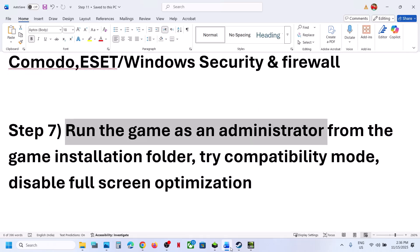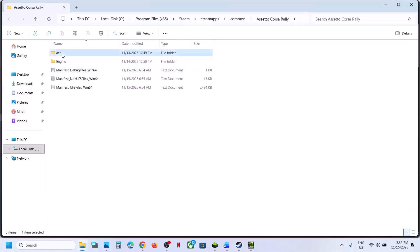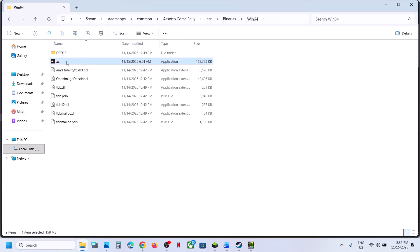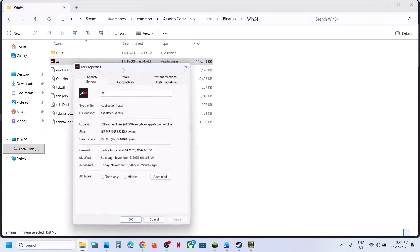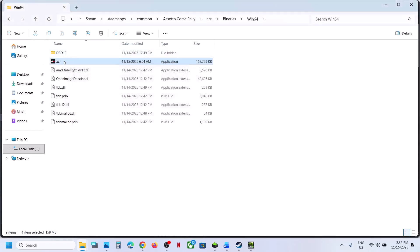The next step is to run the game from the game installation folder. Right-click the game, select Manage, then Browse Local Files to go to the installation folder. Open the game folder, select the game EXE file, and double-click to launch from there. Still not working — right-click the EXE, go to Properties, go to the Compatibility tab, and check the box that says Run this program as an administrator. Hit Apply and click OK, then launch the game.